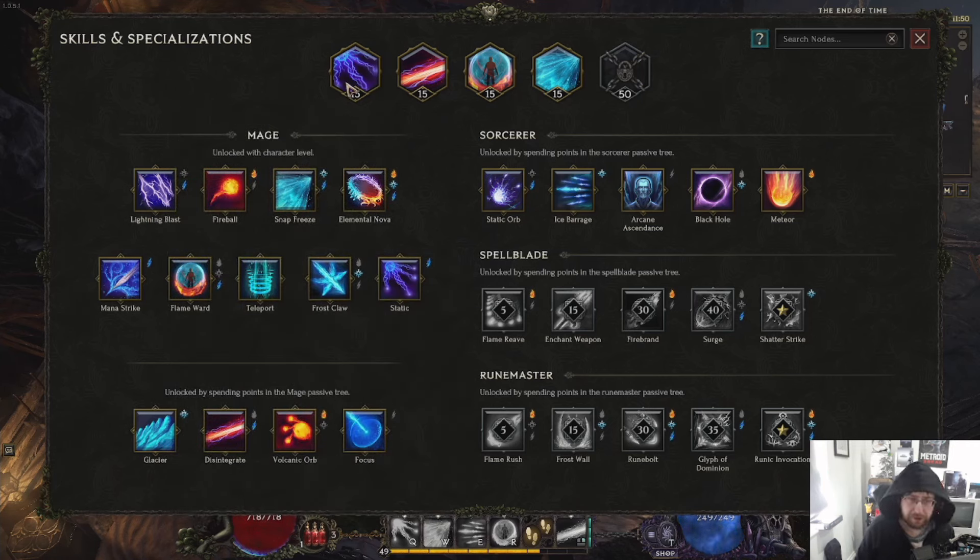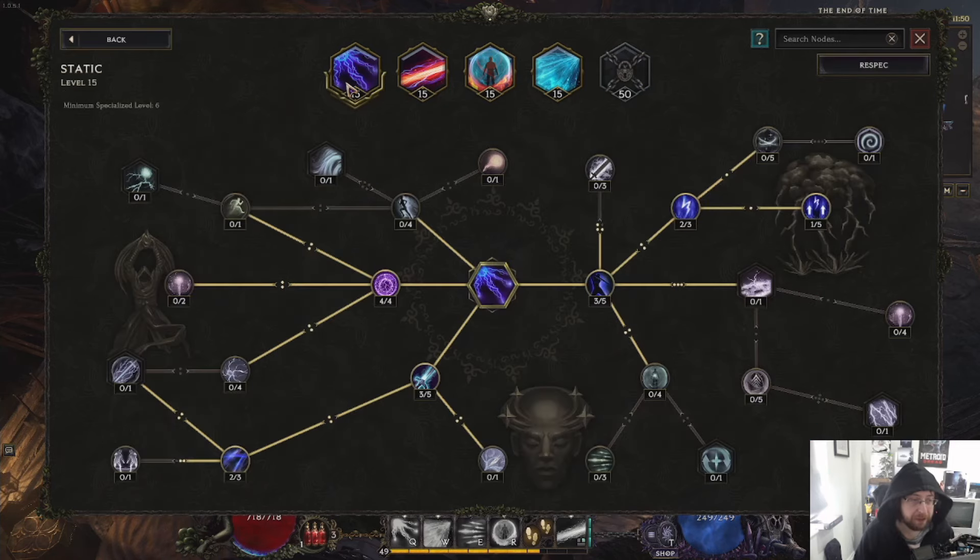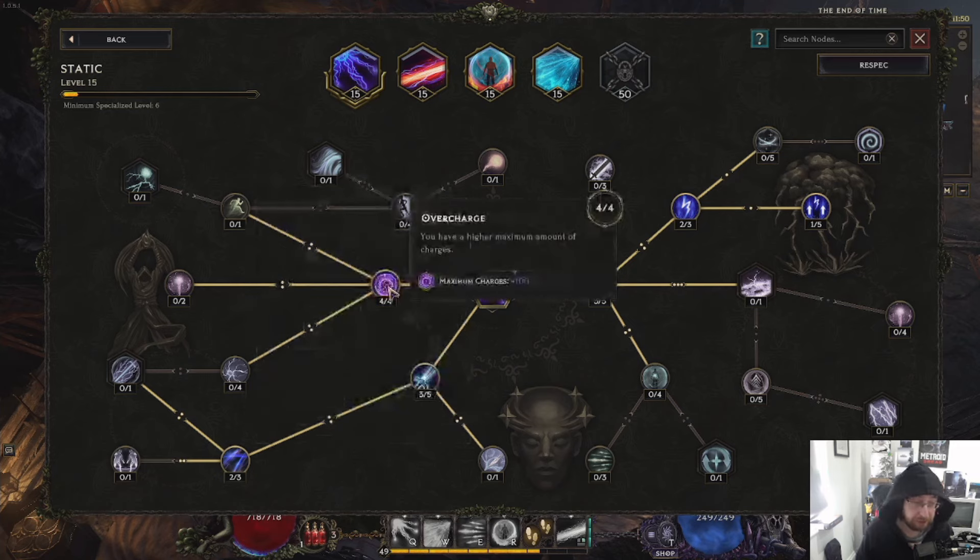Static, when you get it, it's very good. Depending on how you spec it, you can do it where if you get some amount of charges, it can do some AOE damage when enemies come close to you. It's just a very powerful one-hit kill spell, but you have to move around to charge it up. Very good because we are going for a Lightning build, so obviously this massively helps out.